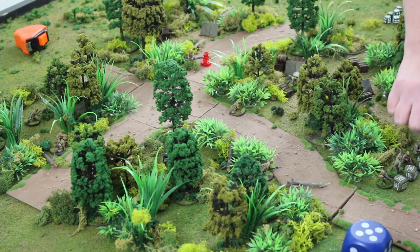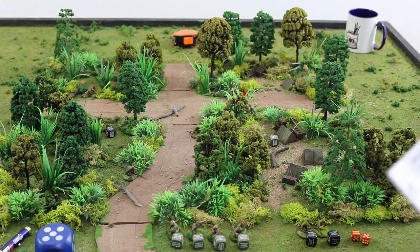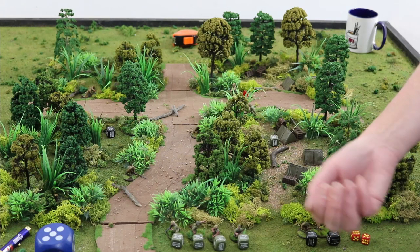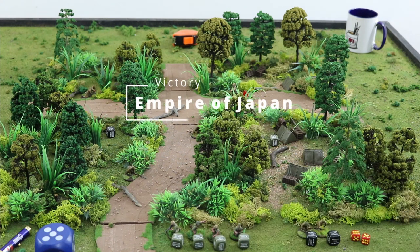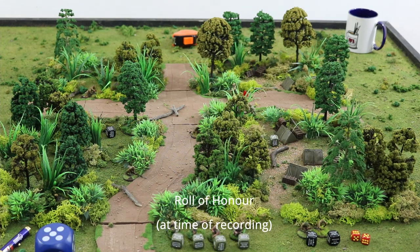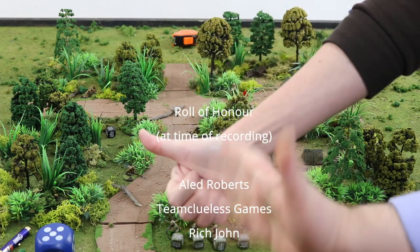Four out of seven Americans down — that's the break point. The American officer is dead, sergeant is dead. The remaining model takes the break test at minus one for no NCO, needing eight. He rolls nine — fails! The Americans break. Game over. That was our first look at Firefight — a lot of creases to iron out, but it was a fun little game. Thank you for watching!